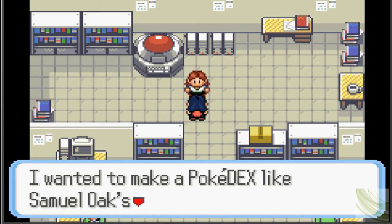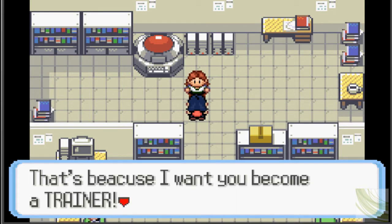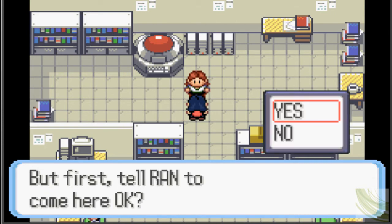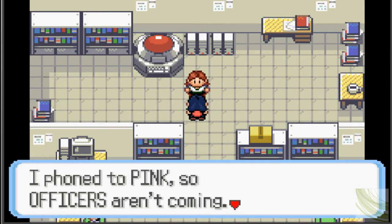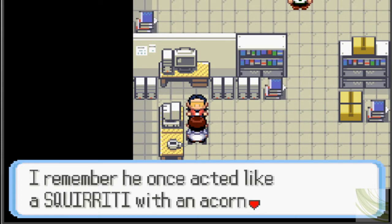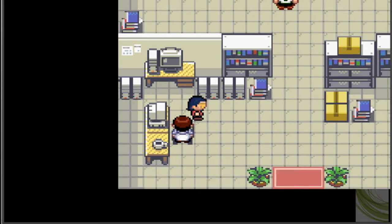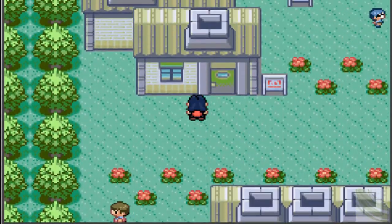Ninja, I want to ask you a favor. I wanted you to make a Pokedex like Samuel Oaks — Professor Oak's first name is Samuel? I didn't know that. But I can't study Pokemon and catch 'em at the same time, so I want you to become a trainer. First, tell Ran to come over here. Rock on! Yes, I will rock on, Boro. So now we have to go back and get Ran.